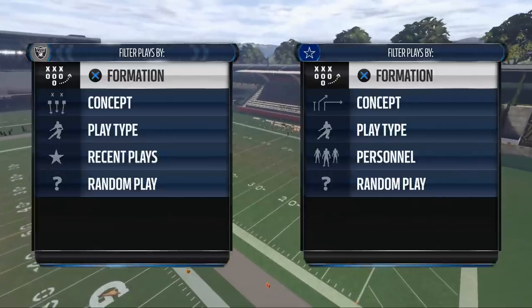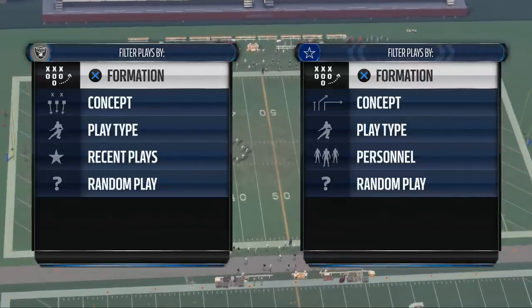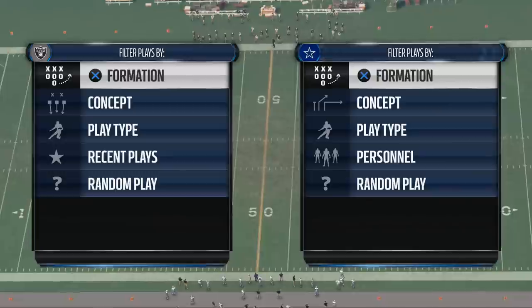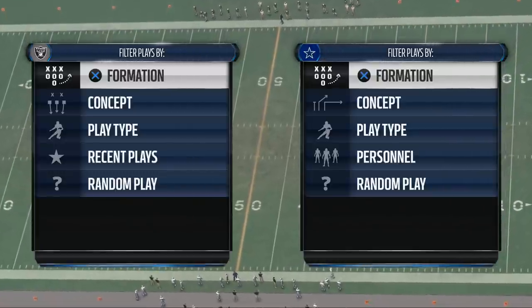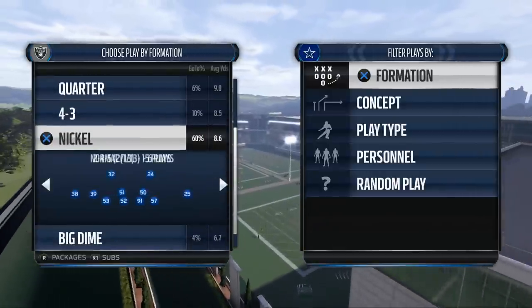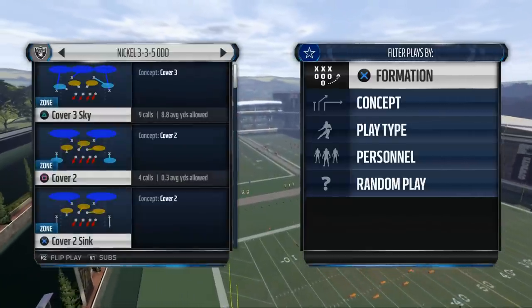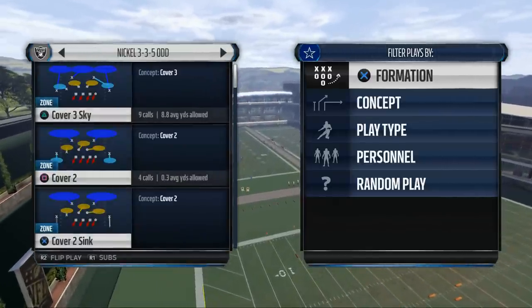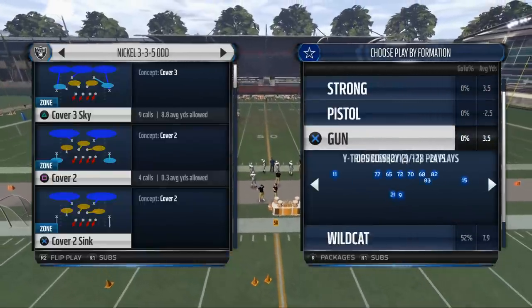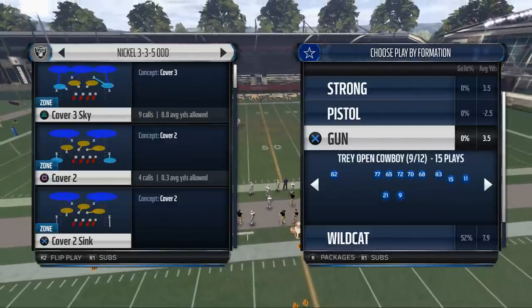I found a play out of this formation with a couple of options. This isn't something groundbreaking that's going to shatter everything we've done, but it is something. The main formation in the ebook is from the New England Patriots, the Nickel 335 Odd. If you'd like the rest of the defense, you can purchase it below — there'll be a link in the description.